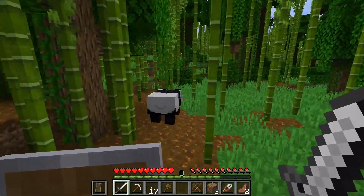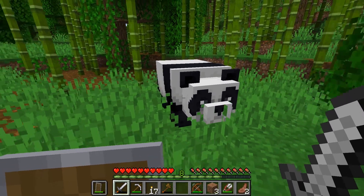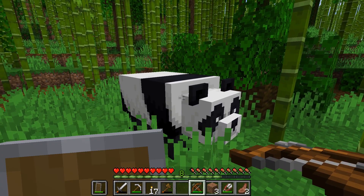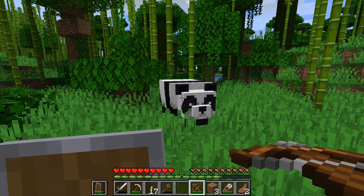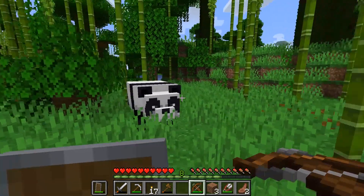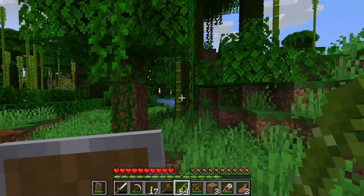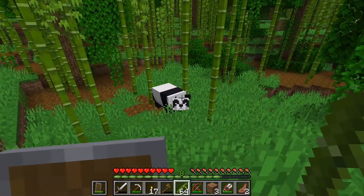Here we go — panda! Hello. Apparently they are docile and peaceful, unless... I think they can go into neutral. I'm not sure if they can attack. It's your lucky day — I don't have any arrows. It makes a funny little squeaking noise. I think you can attract it with bamboo. Follow me — I actually have no idea where my bed is anymore. I have a little base, just a little base.